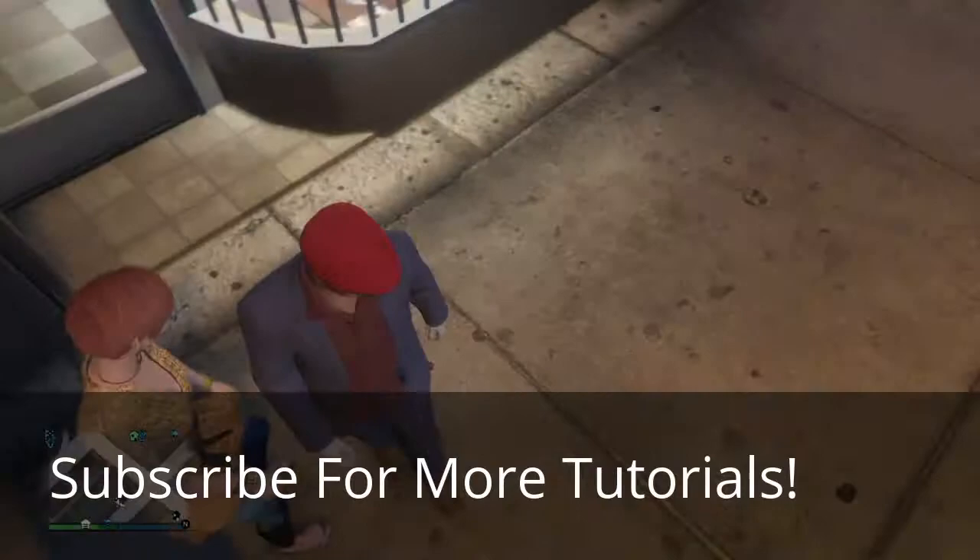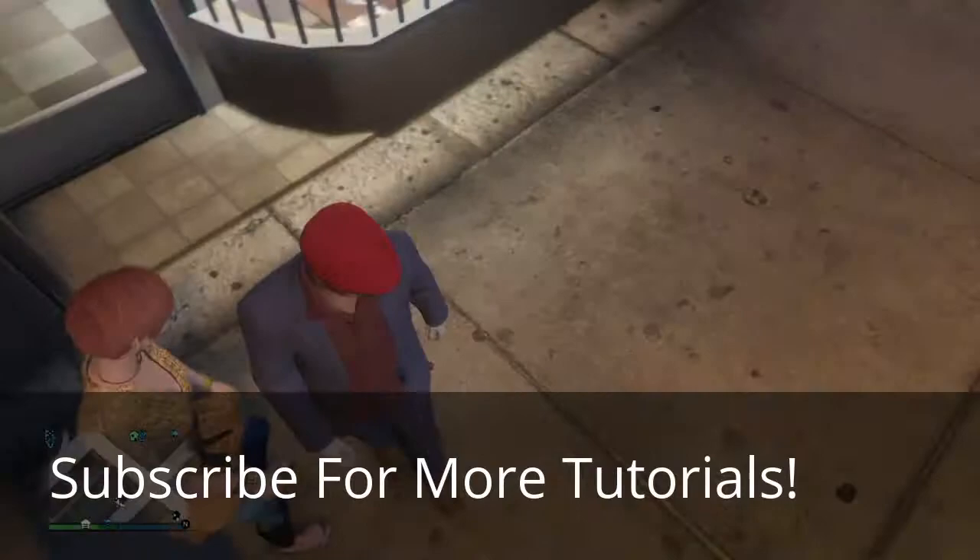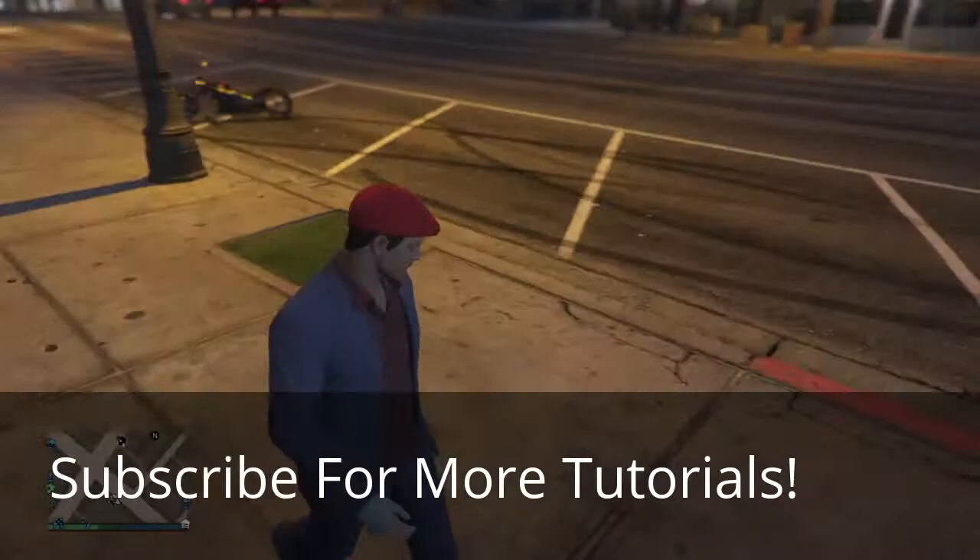If you wanted to do Luigi, you do the exact same but have a green shirt and a green hat. Enjoyed it? Give it a like, and you can check out some other tutorials I've done for other characters. Don't forget to subscribe — see you in the next one. Goodbye!